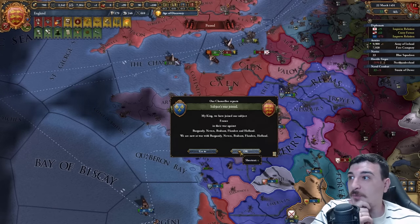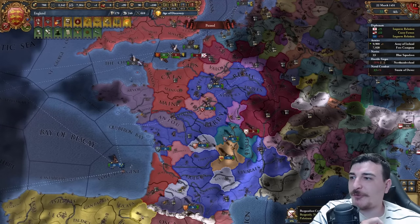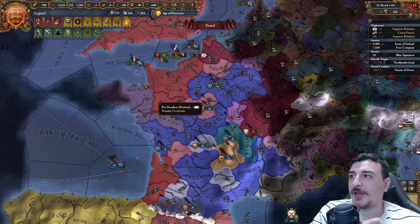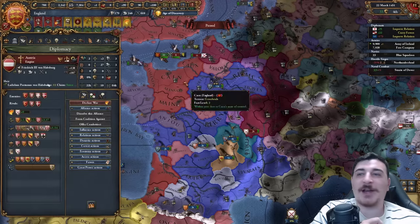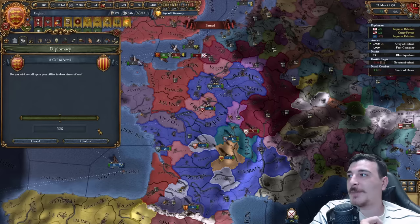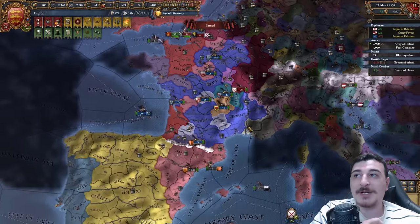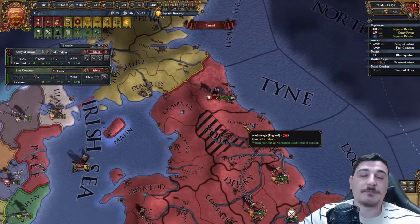Burgundy declared war on France — a Burgundian conquest of Bourbon! How are the Burgundians so freaking brave? Well, we have allies, and our allies are going to deal with them. I'm going to call in my allies because I'm not going to bother with this war — I'm going to let them take care of it while I take care of my rebels in mainland England.